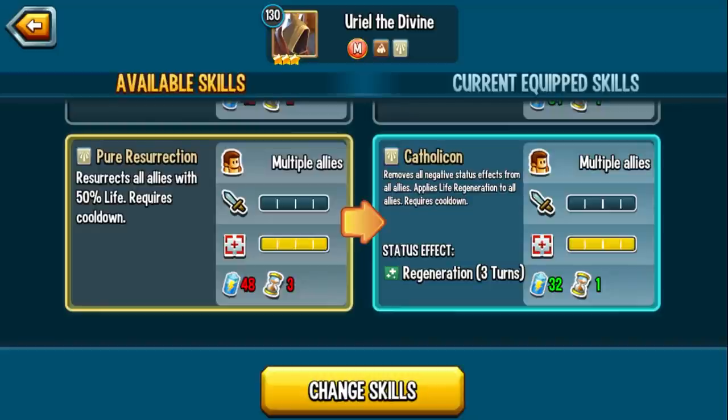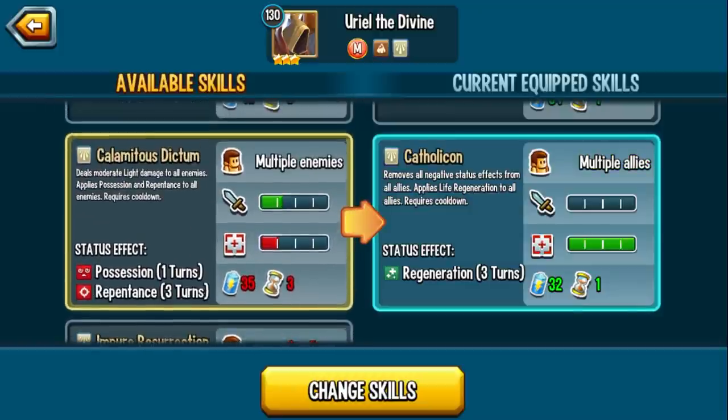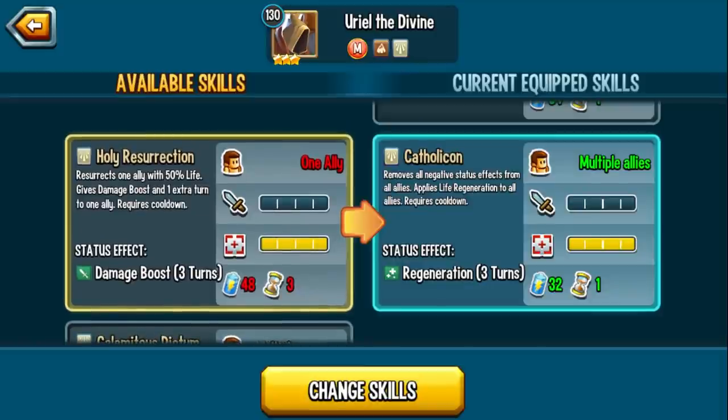The team resurrection skill resurrects all allies with 30% life. Personally, I've never been a fan of the team resurrection skill — I feel like it's never needed. The way you set up a team it's like resurrect monster, mega taunt monster, taunt monster, maybe attacker. Typically you're not going to lose two of your monsters in that scenario. Maybe if you're running two non-dodge area monsters they'll both die, and then you can use pure resurrection, but almost always it's better to resurrect one ally, give an immediate extra turn, and then that monster can do something.